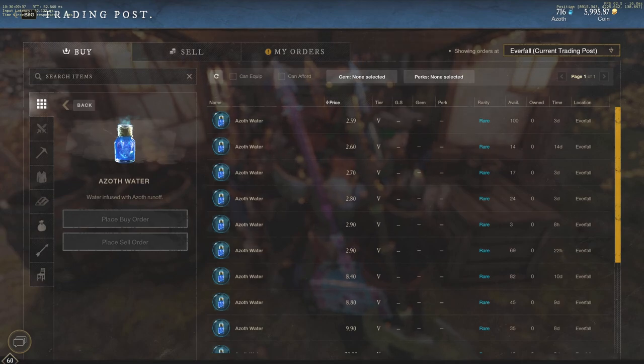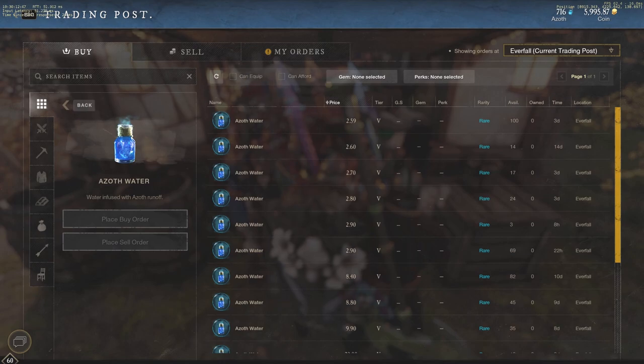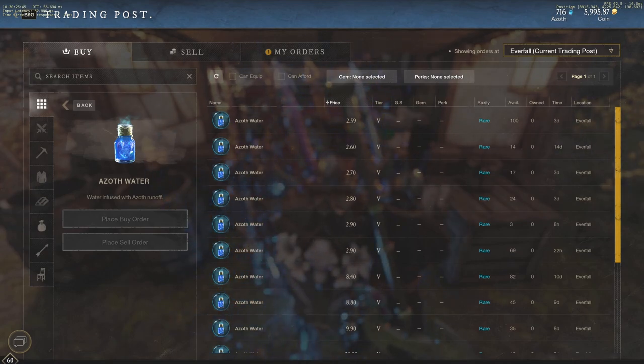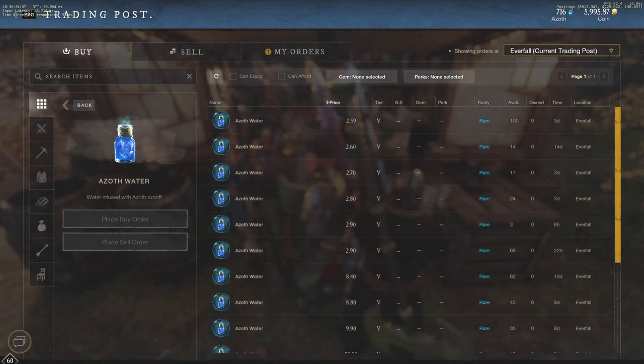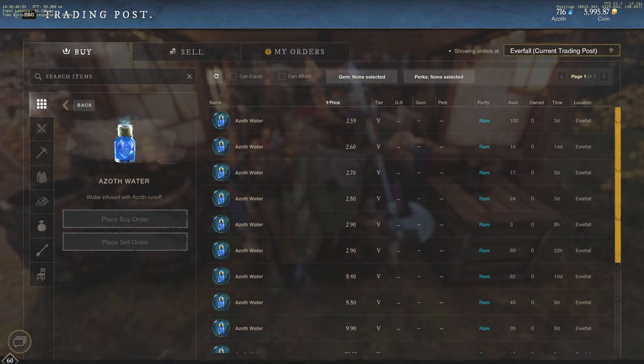I'm going to bring up a picture so you can see how many azoth springs there are in Reekwater and how fast you can make money. You can also go to Shattered Mountain, Edengrove, Morningdale, and Evanscale Reach. If you're a lower level, your safest bet is probably Morningdale, which has about seven spots in the southwest region. But if you want insane spots pretty much everywhere you walk, that's going to be Reekwater.